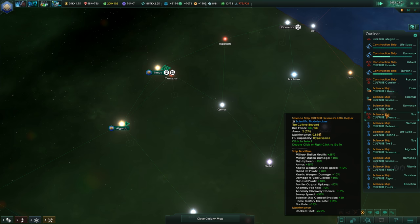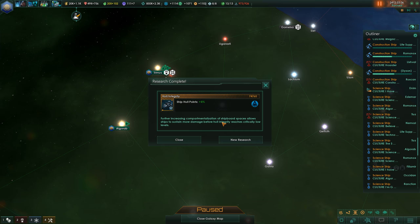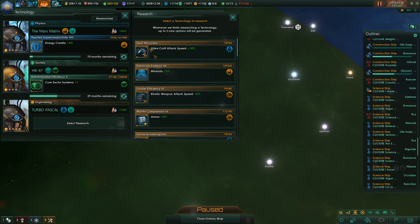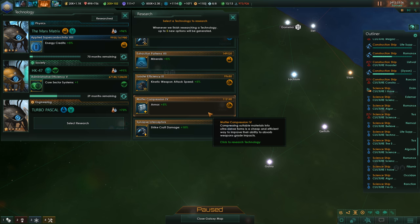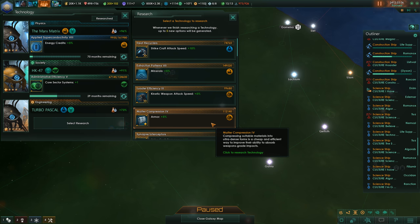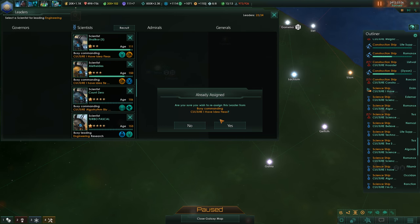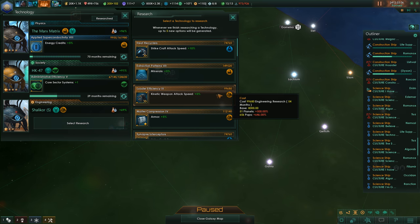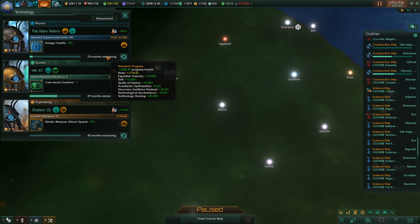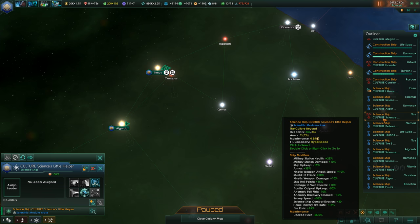He could even win against the Infinity Machine if technological acquisition successful. Now hull integrity — more ship hull points. Further increasing compartmentalization of shipboard spaces allows ships to sustain more damage before hull integrity reaches critically low levels. Do we really need the extraction patterns right now? I really doubt it. We could go strike craft attack speed but we don't use strike craft. Loader efficiency or matter compression is the choice — we'll go for the cheaper one: loader efficiency. We're only using kinetic weapons anymore.